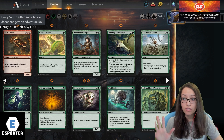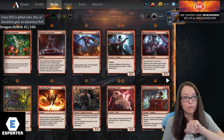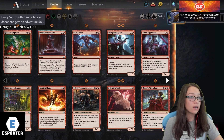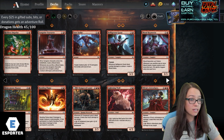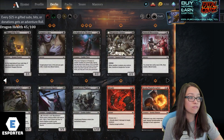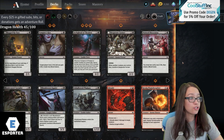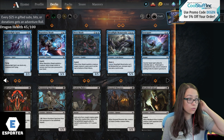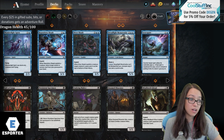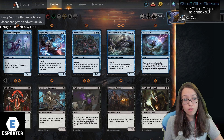Let's take a look at our other colors and see how deep they are. This is my first sealed pool. Lightning Wolf, the Honeymoon was pretty good, Sure Strike, Belligerent Guest - these are some okay cards. I'm not seeing any of the red premium removal, which is fine. We have an Abrade which is good, but we really like our Edgar Charmed Groom, so we're hoping black is supported.